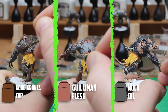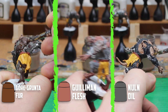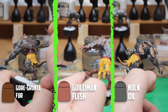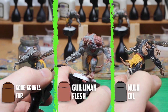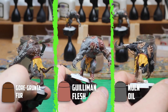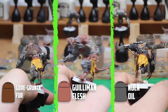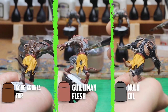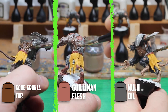For the fur, Nuln Oil was the first choice to go over the Corvus Black Rat Ogre. For the lighter grey fur I used Guilliman Flesh, but when it came to the darker grey fur on the third ogre I tried using Gore-grunta Fur, which is a really good contrast paint, but I misjudged how strong it was and instead of a grey fur with a light brown shade it ended up turning into just brown fur. I should have diluted it more, but the result was okay and I can brighten it back up in the highlighting part later on.